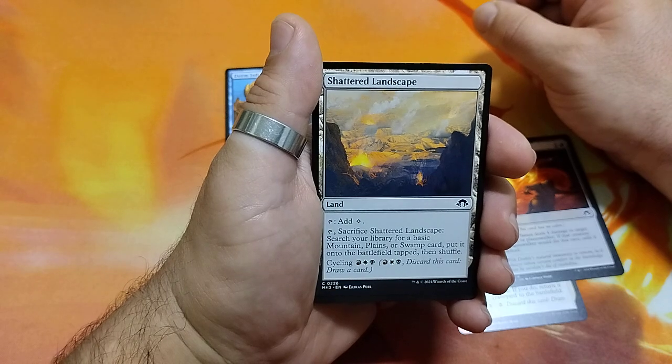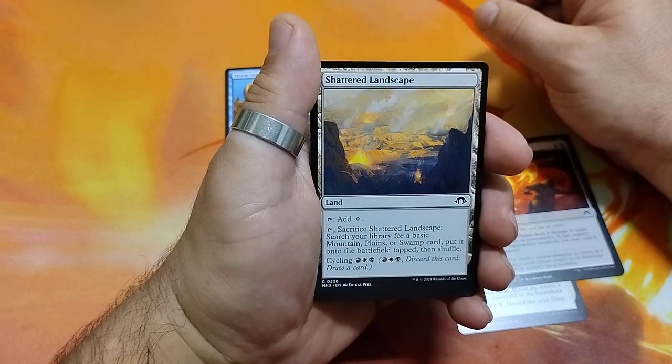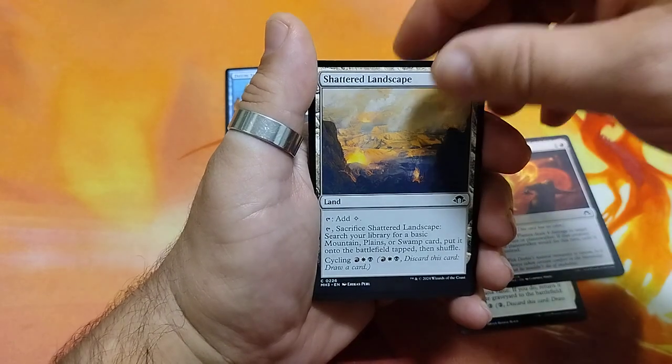Shatter Adds landscape. Tap it for a colorless mana. Or tap it, sacrifice it, search your library for a basic mountain, plains, or swamp card, put it onto the battlefield tapped, and shuffle. And it has a cycling cost of 3.